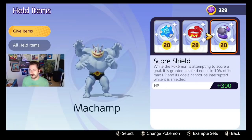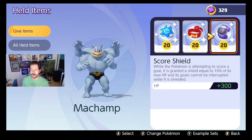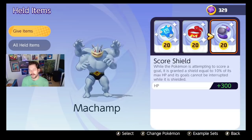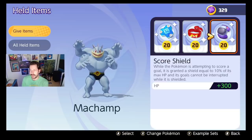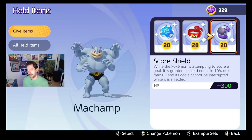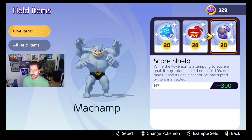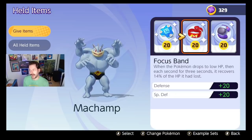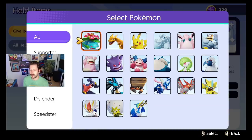Machamp: Buddy Barrier, Focus Band, Score Shield. This is just what I'm running on most all-rounders right now. You could get a Scope Lens since Machamp is attack-based, or swap Focus Band and Score Shield for Muscle Band and Scope Lens — but I can't get over how much fun I have running this build. It's just so good.